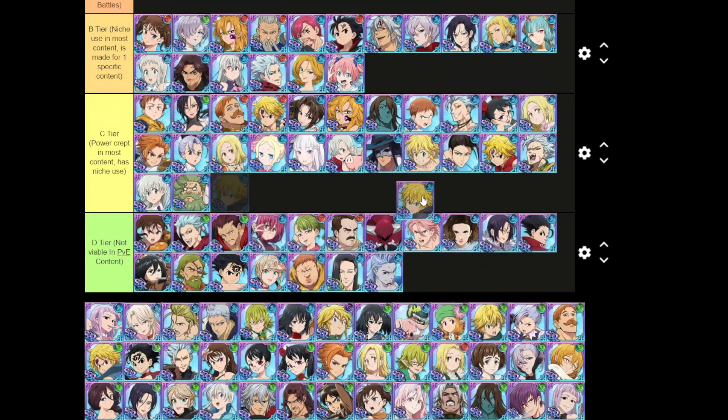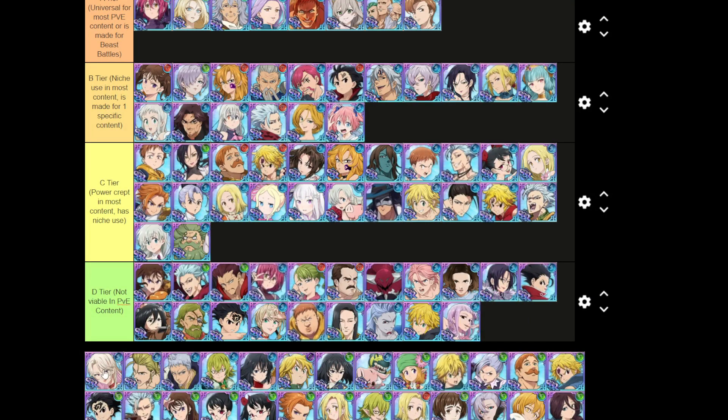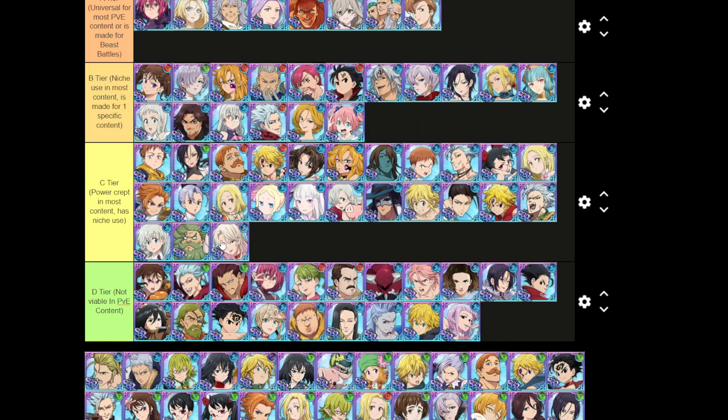Ragnarok Lost Female Yotas is probably just D tier. We still have a lot of units. Molassila is not viable. Lilia is very niche, probably C tier.